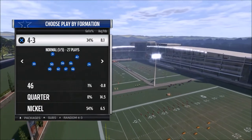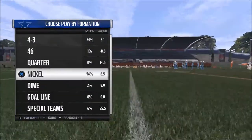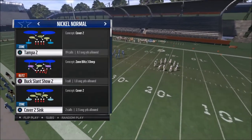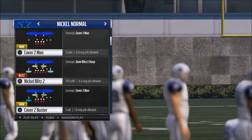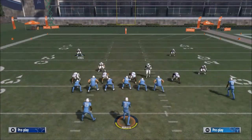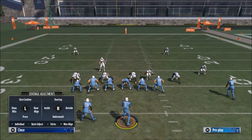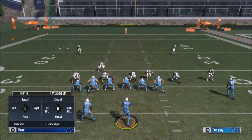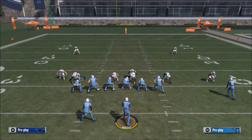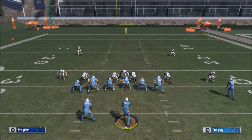The play is the nickel normal, and what I like to do is flip it - flip the nickel normal and call the play nickel blitz. Later on this week we're going to show you how to get this pressure from any play in the nickel defense. Basically what we want to do here is base the line, press coverage, shift linebackers to the right side of the line, pinch the line, and from there the blitz is pretty much set up - just let it go and you'll see edge pressure off that right edge.